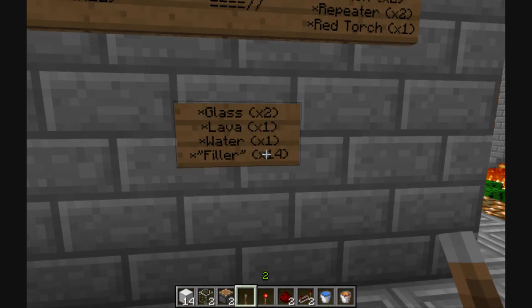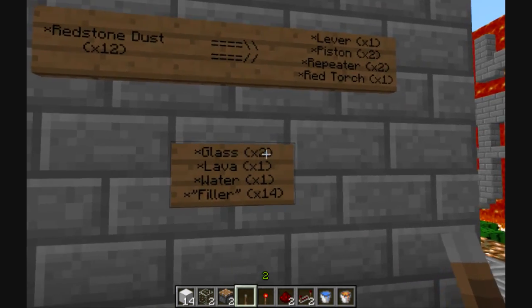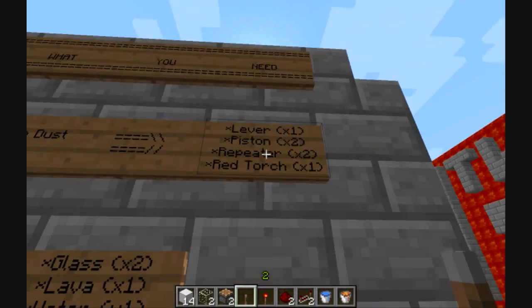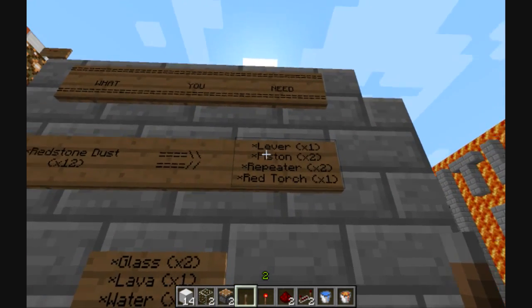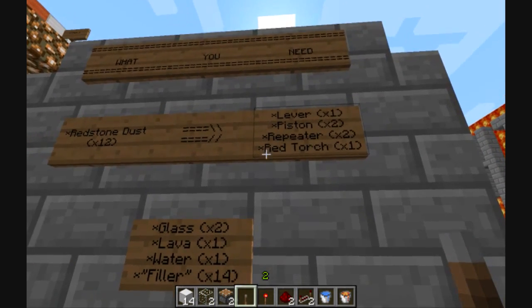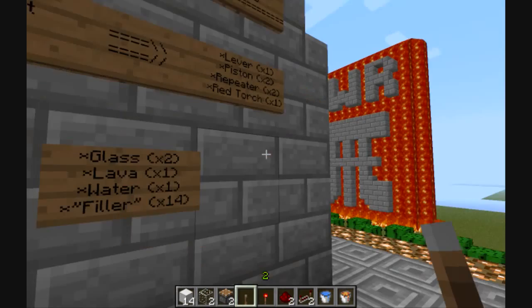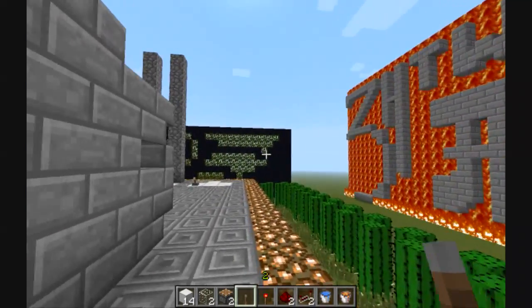A great example is cobblestone itself — great filler block. Also, two pieces of glass, mandatory stuff. Now, with the redstone dust, you're going to have to transform all that into one lever, two pistons, two repeaters, and one redstone torch. And you're going to be left with two more redstone dusts, which will be used during the construction.